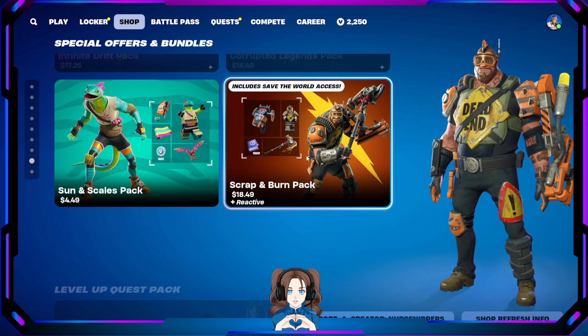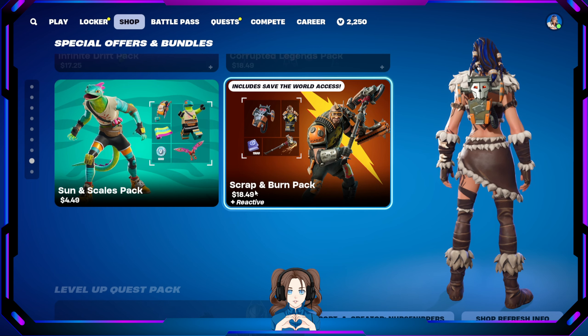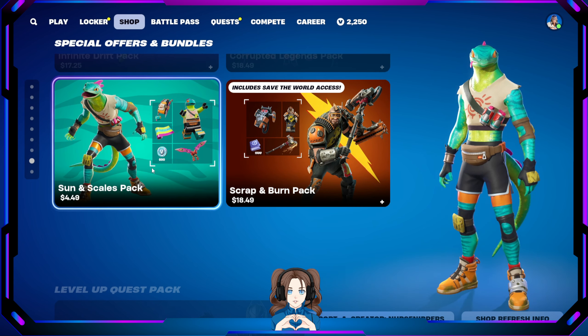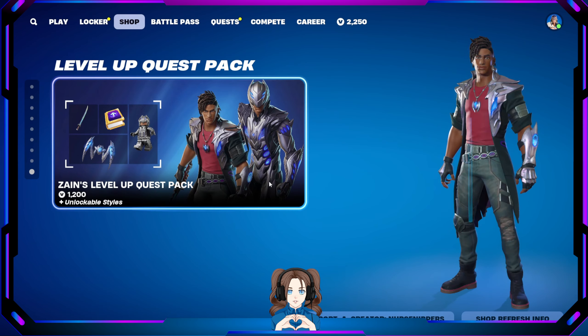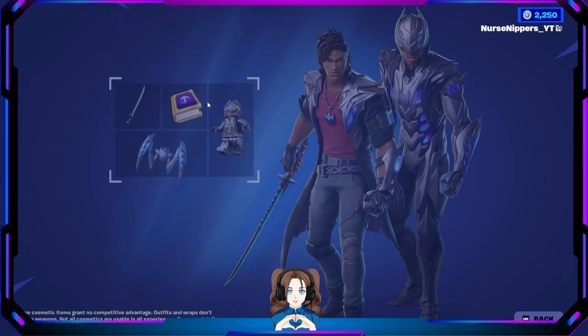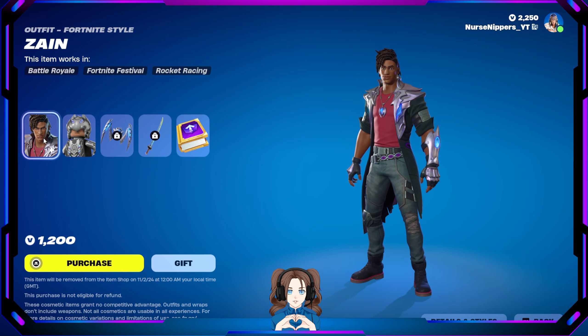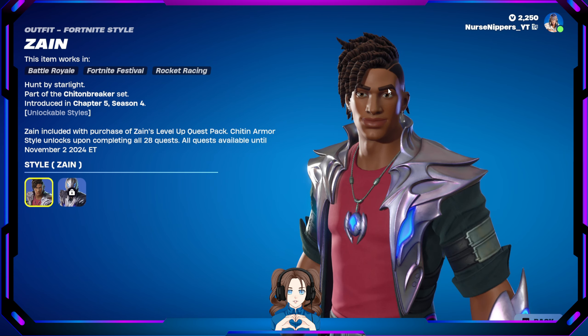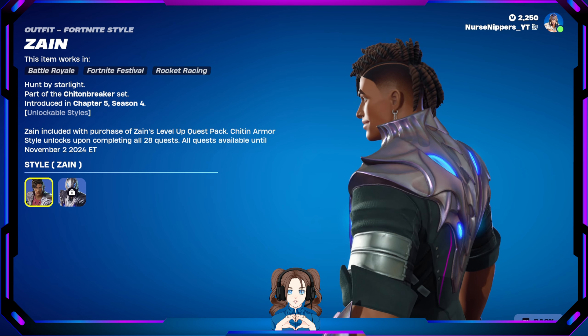Scrap and Burn Pack — that means this is the last month of the season! And here's the Level of Quest Pack with Zane. I like his hair — are those dreads or curls? It's hard to tell. Let's inspect him. Zane's got a really slick haircut, more earring holes than me, a little medallion, and a metal shoulder. It's got to be hard to walk in — poke into your pecs there, buddy.